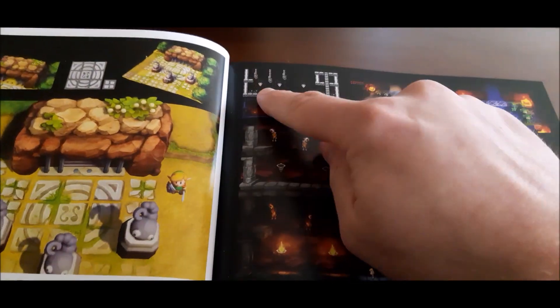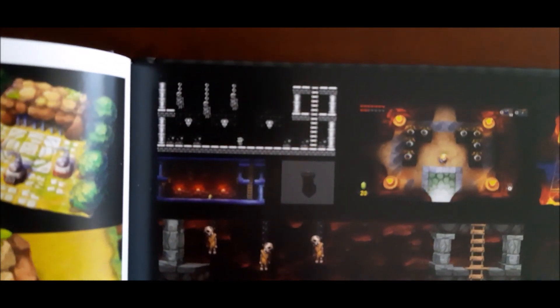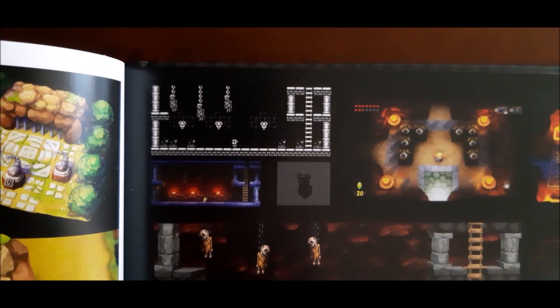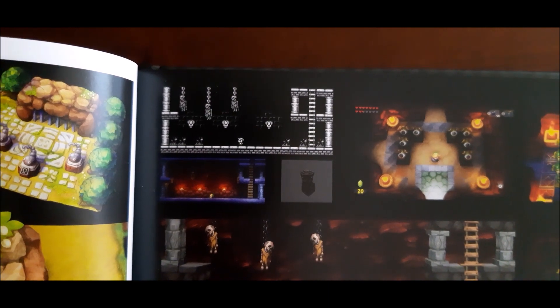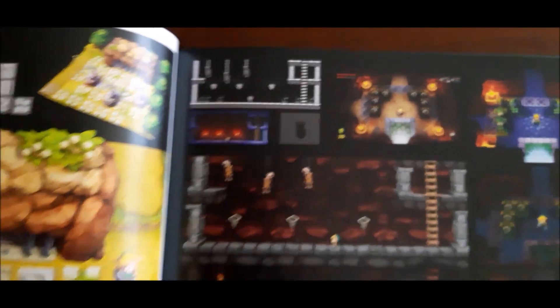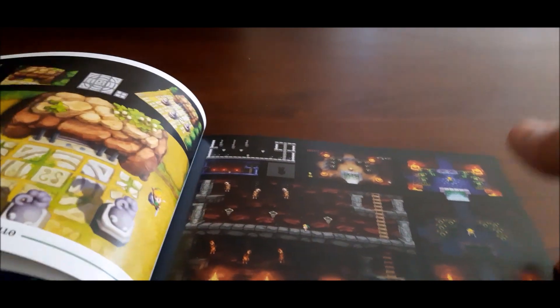One other thing from the original — it had these little sections where you go into a side-scrolling mode, and they actually had characters like Goombas from Super Mario that you could jump on, which was always quite cool. It looks like they've done that again, and there are other cameo appearances and references to other characters as well.